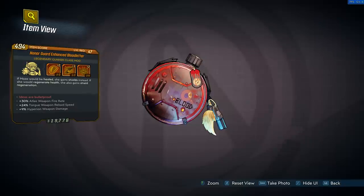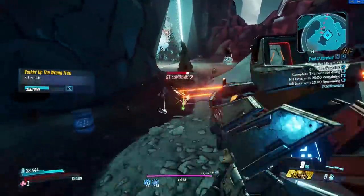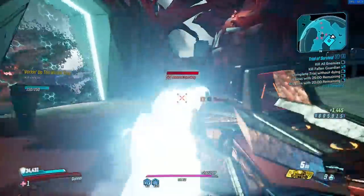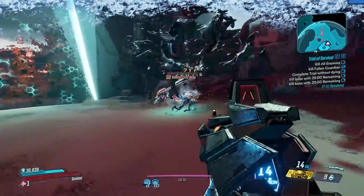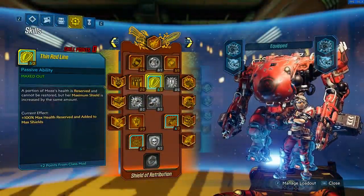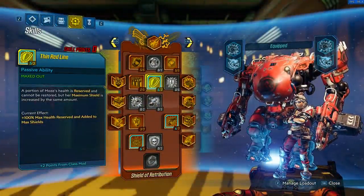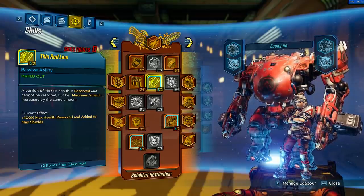Bloodletter: if Moze would be healed she gains shields instead; if she would regenerate health she also gains shield regeneration. On the face of it this doesn't look all that good, but it's very complementary to the Shield of Retribution build. Specifically it adds points into three key talents, the first being Thin Redline: a portion of your health is reserved and cannot be restored but it's added to your maximum shield instead.